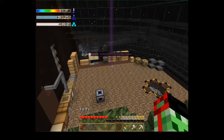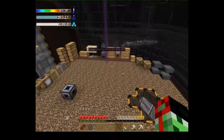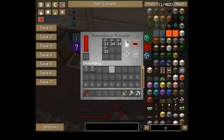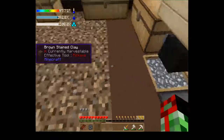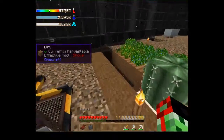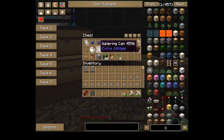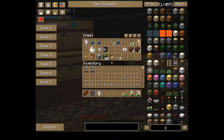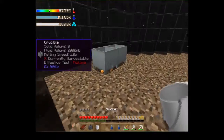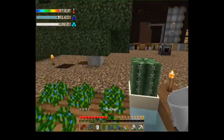Hey guys, Mama here, welcome back to another episode of the Aftermath mod pack — I think this is episode eight. Between episodes I did a bunch of sifting gravel and I mined a bunch of trees. I got rid of the water for some reason — I think I tried to grab the water and put it in. Let's just fix this right here. There we go, we can fix it now.